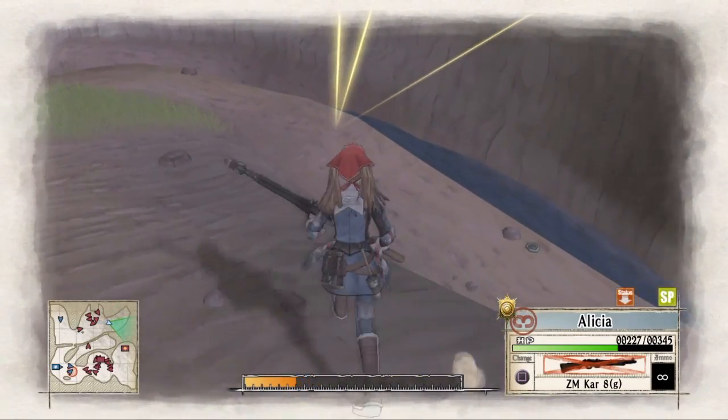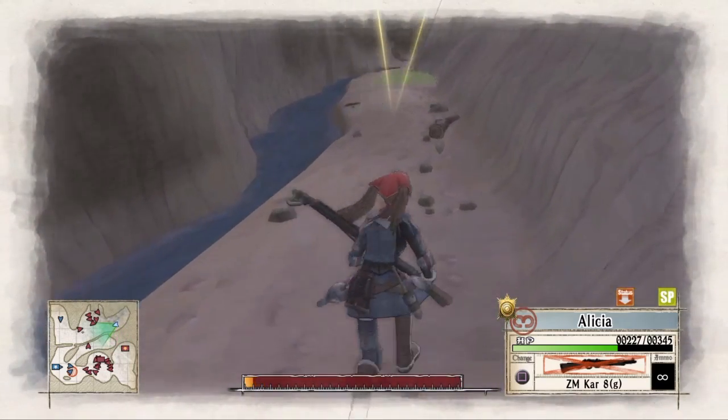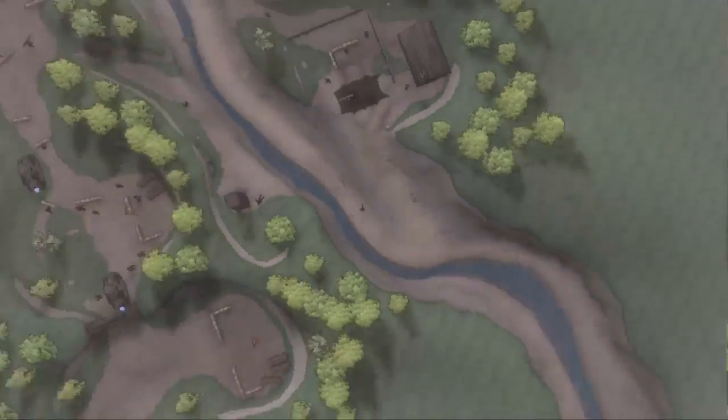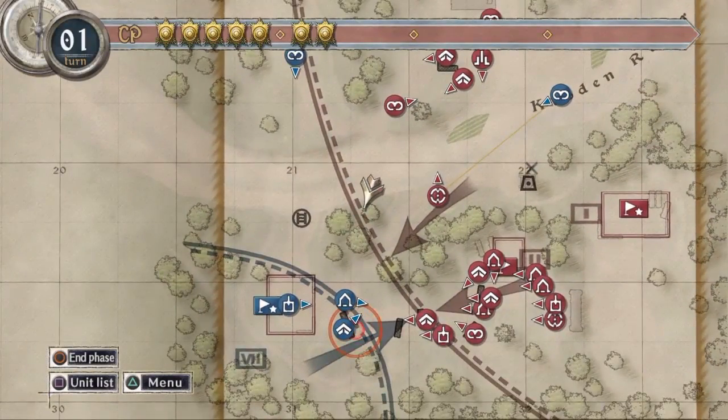So the very first thing I did was grab Alicia and use her to take out the enemy ace, who is sitting on the other side of the canyon. With him down, the only thing we have left to do is complete this operation. So I bring her down into the canyon until her movement runs out.